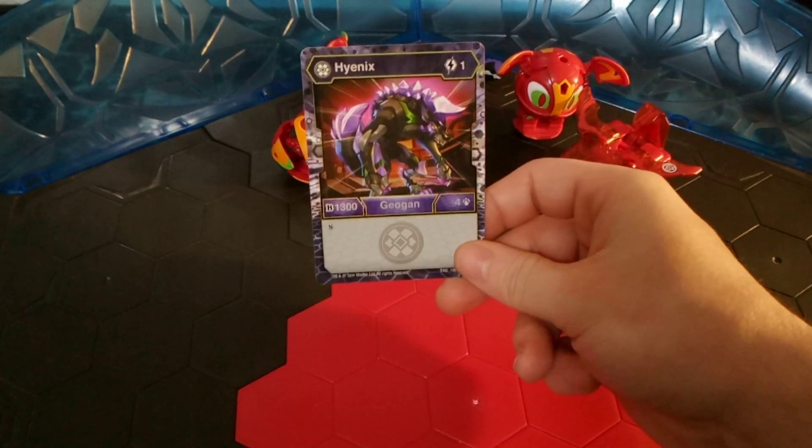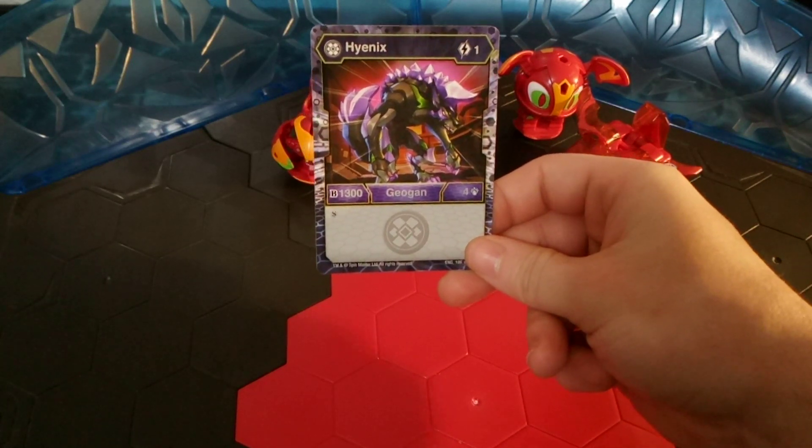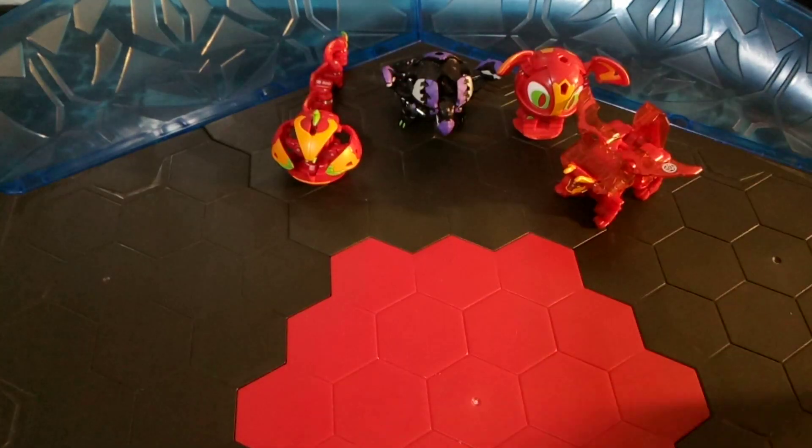Speaking of Hyenix, I do run it — why wouldn't I? It's only a 1 energy cost Geogon for a B power of 1300 and 4 damage. Built-in Shadow Strike as well, so obviously it's an auto-include.